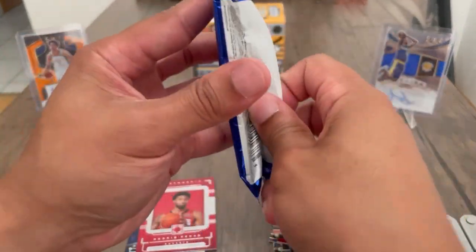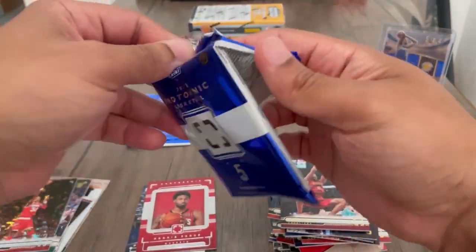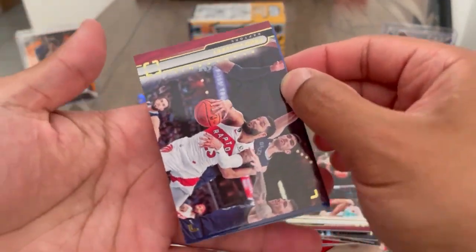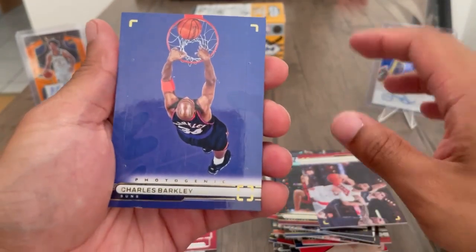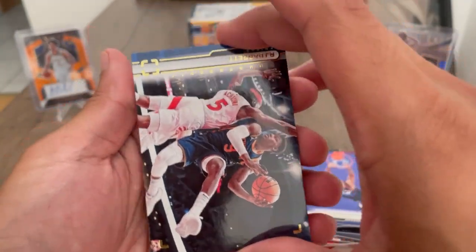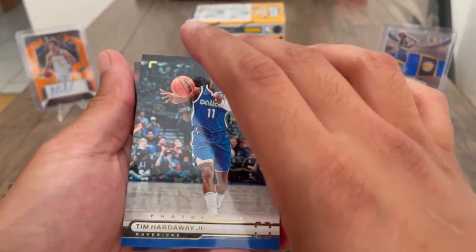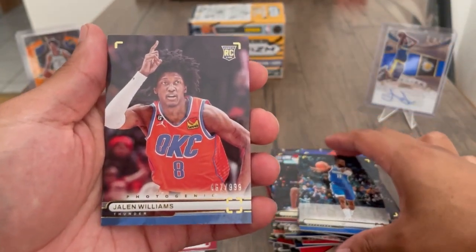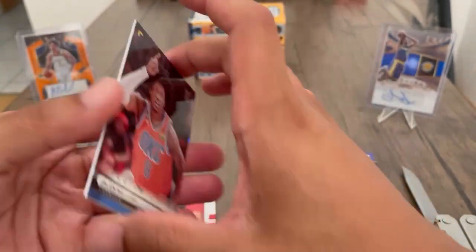Two more packs, still waiting on the auto — unless I get Panini'd. All right, newest Raptor Fred Van Fleet, nice and sparkly. Got RJ Barrett, Tim Hardaway. Okay, we got a JDub, 467 out of 99 — we'll take JDub.